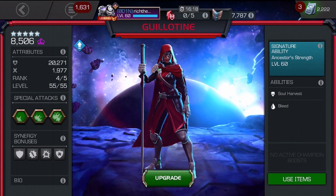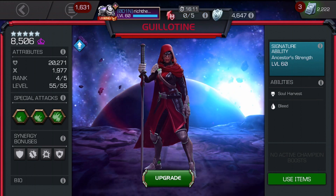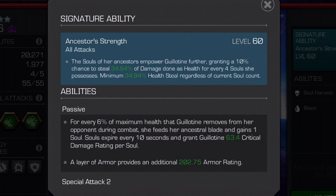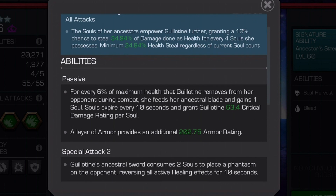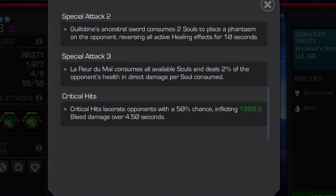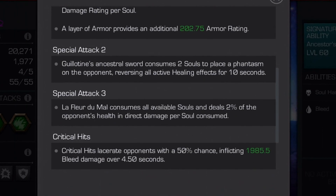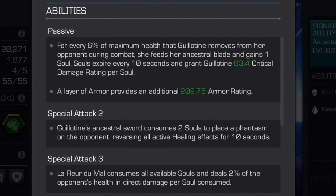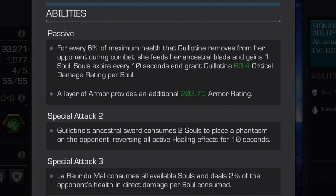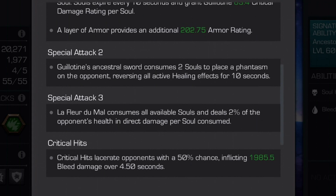Just to point out before we get into the full minutia of the video: Guillotine for me is rank 4, I'm not working suicide masteries, and she's got a signature level of 60, which is only really applicable for the health you're going to see taken back from the gameplay. The main thing to point out is that it's all about the L3. The L3 - Fleur de la Malle - consumes all available souls and deals 2% of the opponent's health in direct damage per soul consumed. We want to build up those souls, playing the champion as a combination of the passive and the L3.